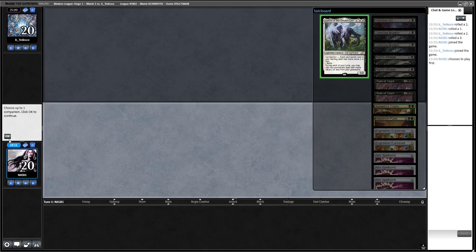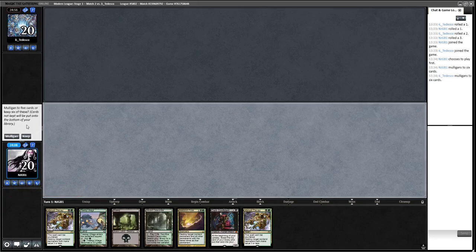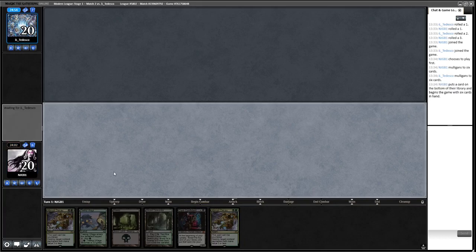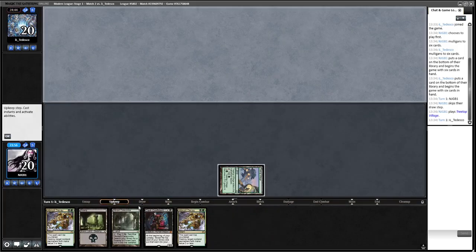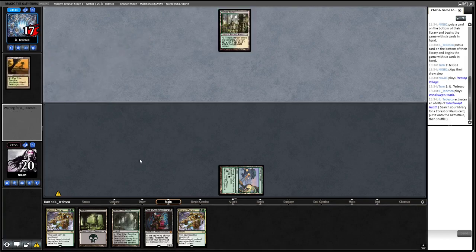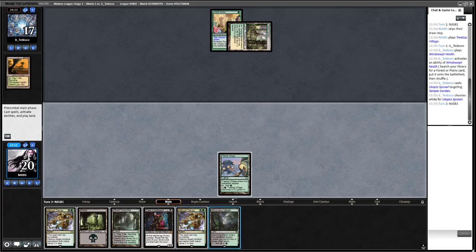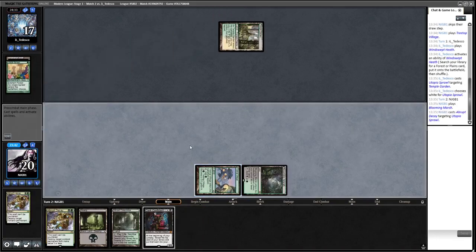Round two - we're on the play. We get a no-lander then a reasonable hand on mulligan. Keeping this and bottoming Maelstrom Pulse - we've got two Abrupt Decays. Leading on Treetop Village since we have nothing for turn one. Opponent plays Temple Garden into Utopia Sprawl. I think I'm going to decay that - opponent might be short on mana.